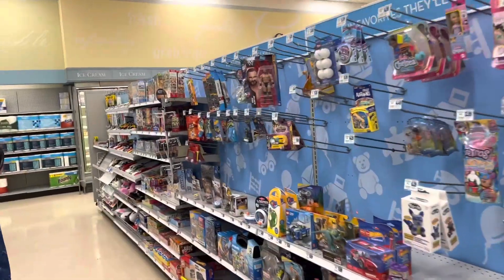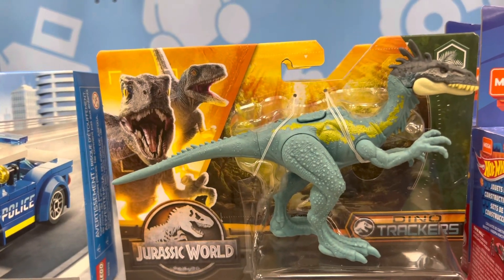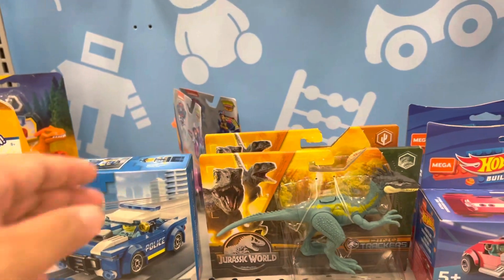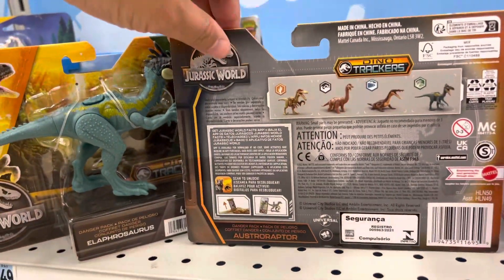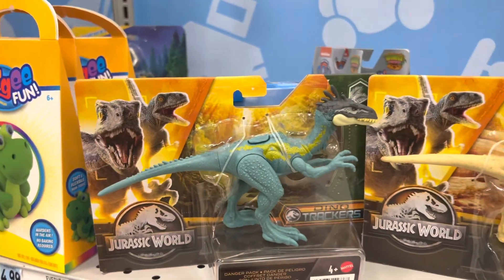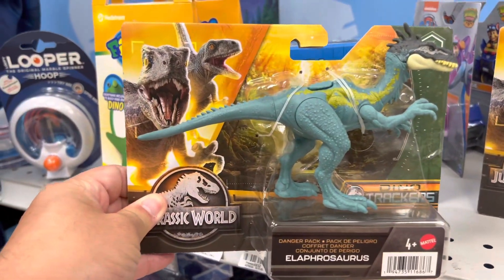Oh look, they have a dinosaur — I've not seen this before! It has a Ghost over Queen. Elaphrosaurus! And the Australraptor — I've not seen these guys. So we're at Rite Aid. I actually came here to look for some Halo mega minifigures, but guess what I found? Awesome — Elaphrosaurus!